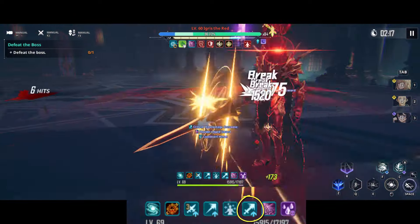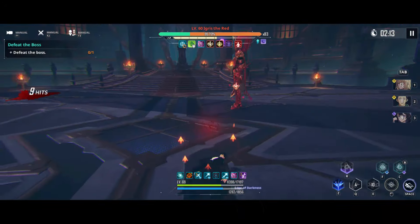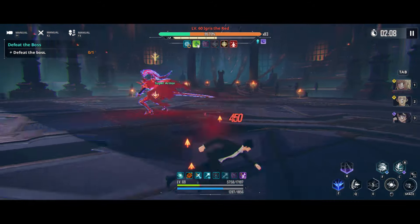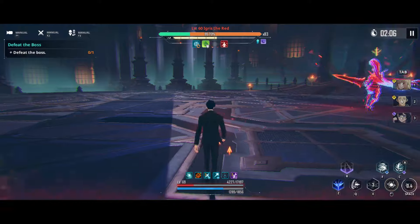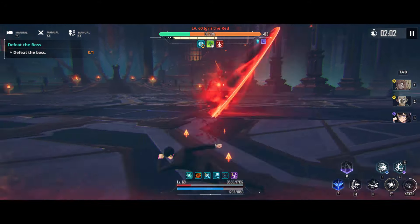On top of that, you can add 30% critical damage from Earth Shock, which is a buff. I don't think it can stack with other types of critical damage, because I've tried it before and it doesn't work at all.